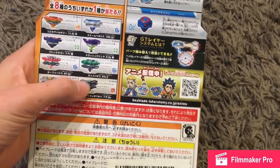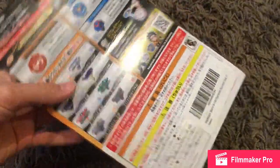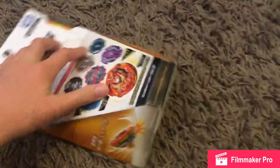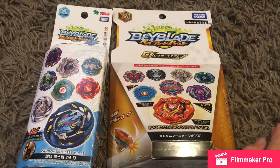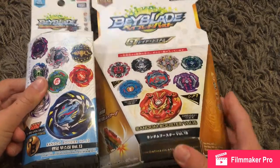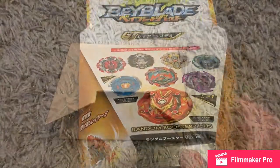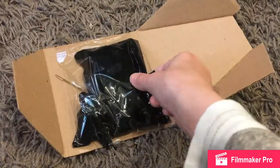I can't remember what it's called — Over Operate, I think. The new parts in this set are Cosmo, Storm Pegasus, and Quick Dash. Let's open this up. Here's a size comparison between the two boxes — look how much smaller this one is. Let's get it open and see what Beyblade we got.